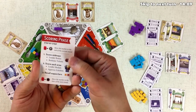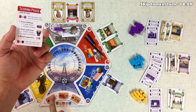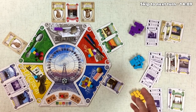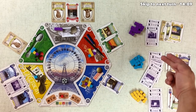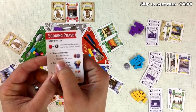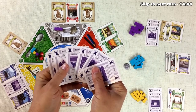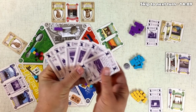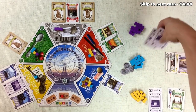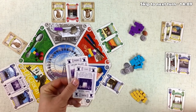It's now time to score. First, we move the scoring marker up once to show the first round is done. Then we score the midways — the person with the most midway tickets gets a two-point bonus, which is the blue player with five tickets to our three. After the bonus, everybody redeems their tickets: each card is worth one point. The blue player had six cards, getting six points. We get three points for our three cards, and the gold player gets two points for their two.